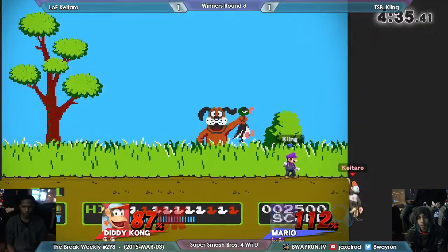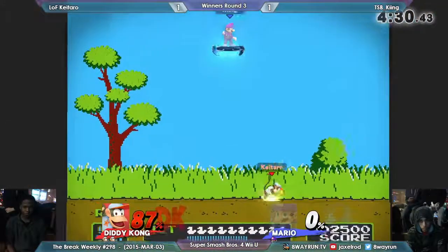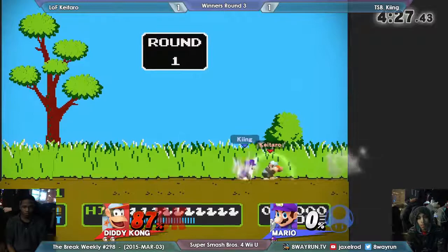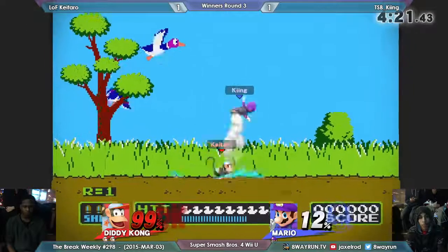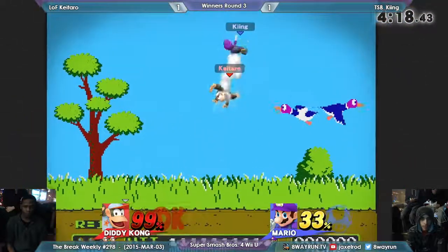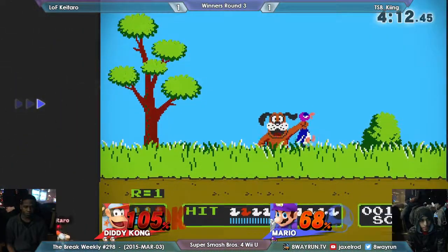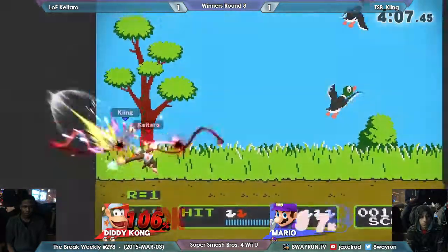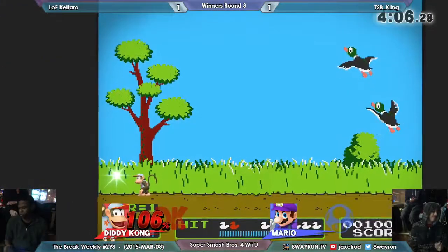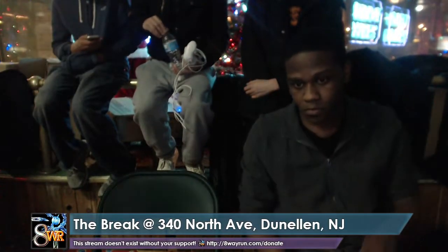King also has a command grab with the side-B that would jump at you. That up-air is so strong, even when it's stale - the attack is just ridiculous. But I still believe you get a good player that can counteract Diddy Kong and get in there. The ceiling is actually high on this stage - I think it was just perception. K-Tarrow had complete control of the neutral game. Characters that can get rid of the banana, you know...